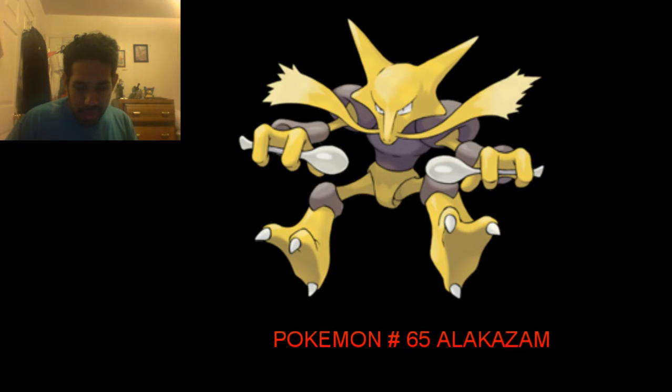With Trace, it can revenge kill weather sweepers like Mega Swampert and Excadrill. Last but not least, Alakazam has a wide array of utility options in its arsenal such as Thunder Wave, Encore, and Taunt, letting it function well against both offensive and defensive teams.